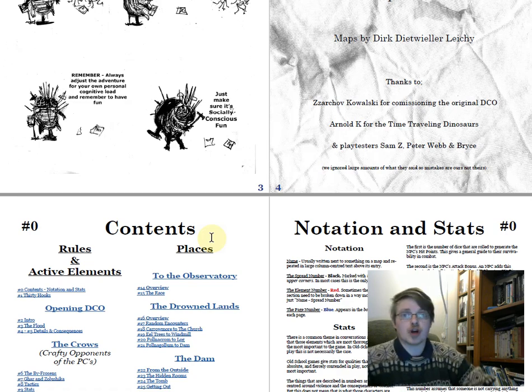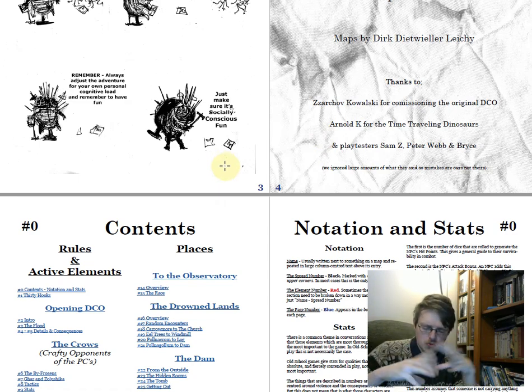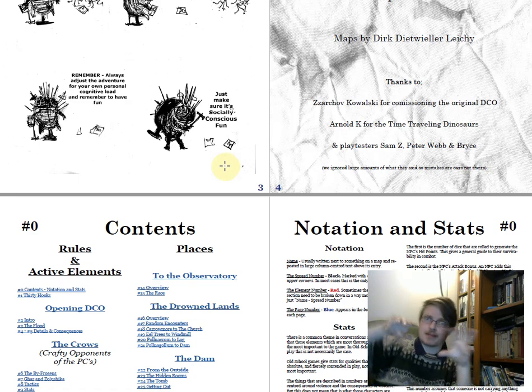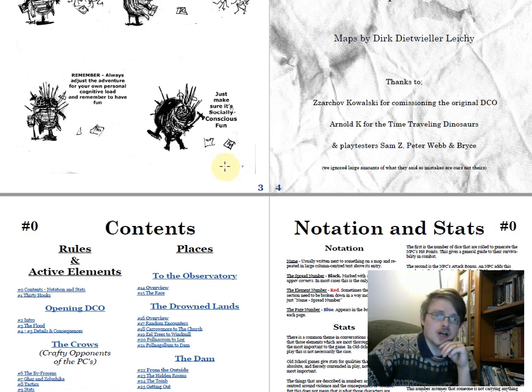On the whole it's a vast improvement and there's little reason to go back to the original. There are four or five major segments of the adventure: Carrowmoor, the starting town; the flooded valley; the dam and the profundal zone above the dam — that's two or three segments depending on how you see it — and then the Deep Carbon Observatory.